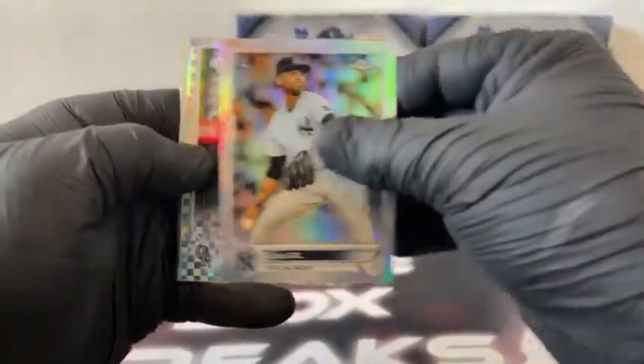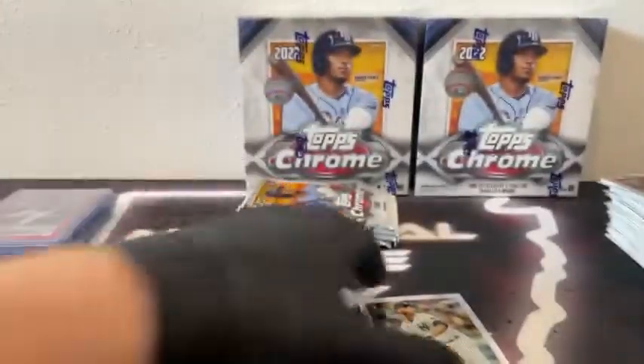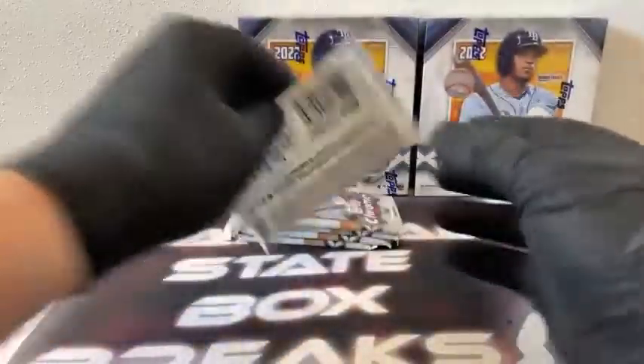Start this pack off with Zach Greinke. There's a Refractor rookie, Luis Gil. X-Fractor, Romy Gonzalez. We've got J.T. Realmuto and Tim Anderson for the Chicago White Sox. Sleeve and top load Luis Gil for the Yankees.